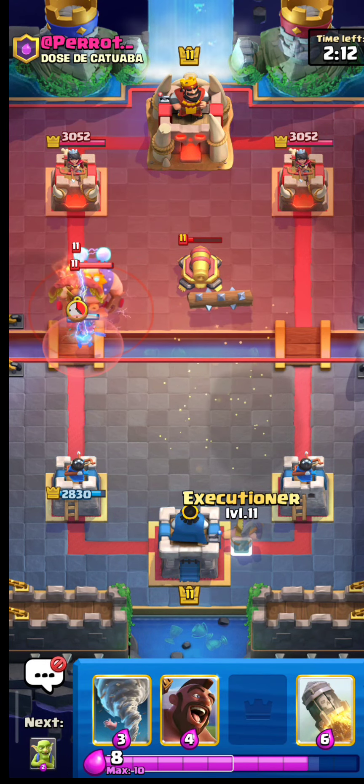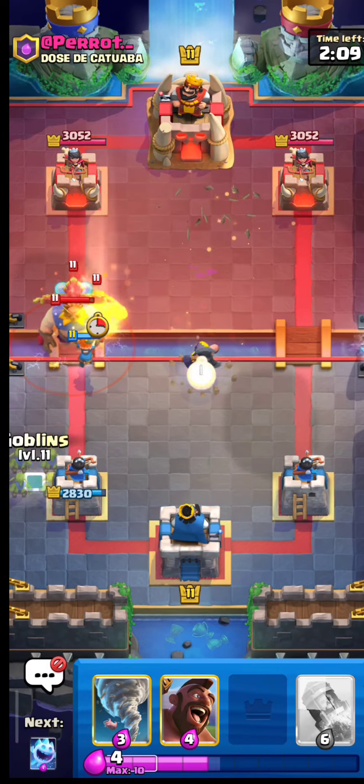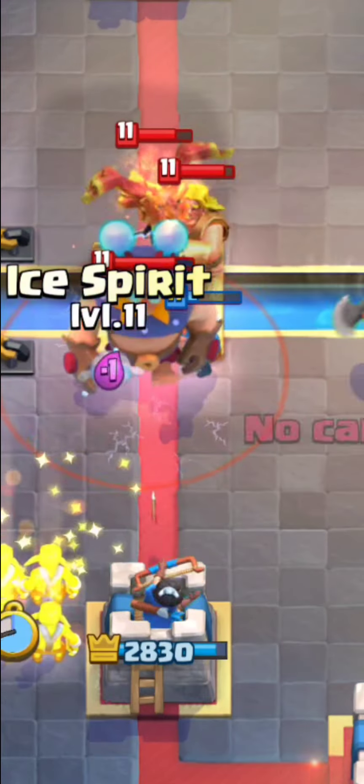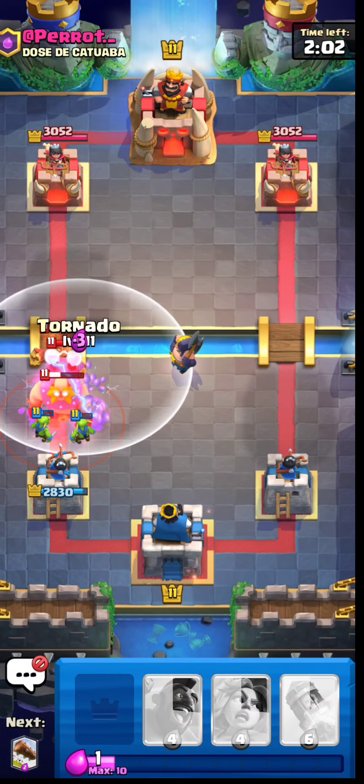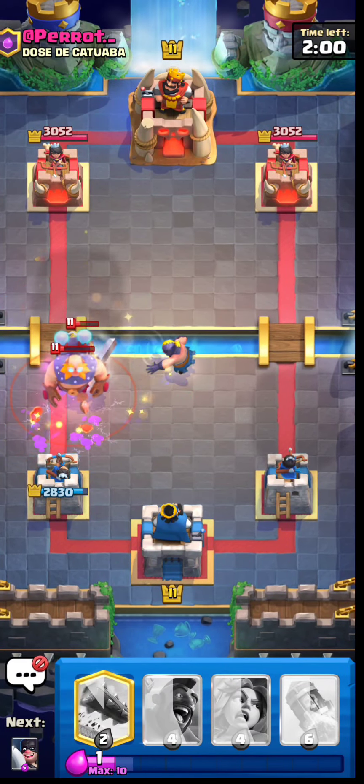In this match, you gotta make sure you keep the Executioner far away from your tower so that lightning won't hit. Also, make sure you defend against the E-Giant with spirits and goblins. To be real with you, I messed up by using the Log on the cannon — I could have used it on the E-Giant instead and saved my tornado.